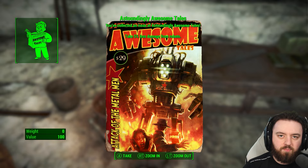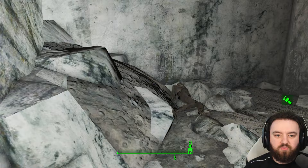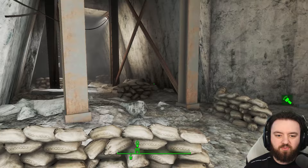The magazine gives you 5% less damage from robots, which will be helpful for the rest of your playthrough. There's also a steamer trunk to pick up, and if you're very keen-eyed whilst walking about, there's even a mini-nuke on top of the rocks here - a nice find.